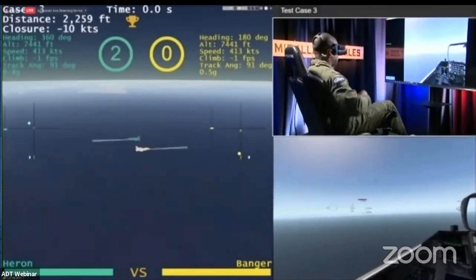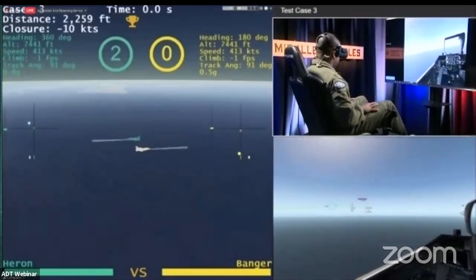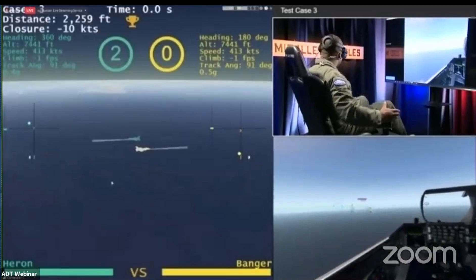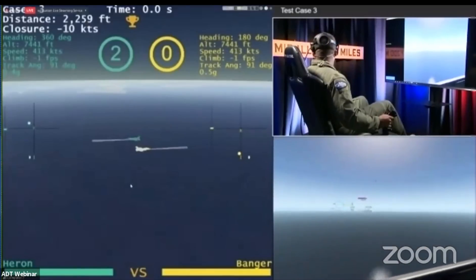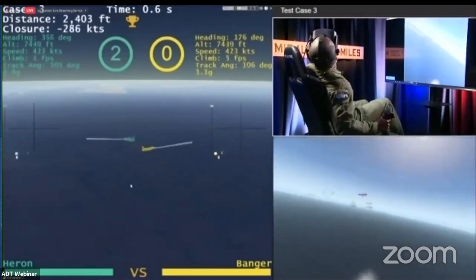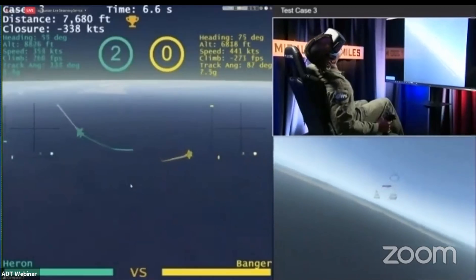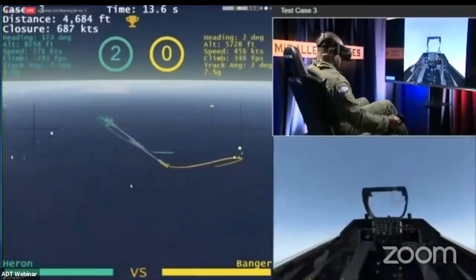This fight sets up lower in altitude — about 7,000 feet, about 400 knots. Both jets have a lot of energy and a lot of options: which direction to turn and whether to exploit vertical going up or down. In the lower right-hand corner you can see a stoplight — red, yellow, green — that's when the fight kicks off. Neutral conditions, about 2,500 feet separation. Heron does that up-and-away pitch looking for an opportunity to get the nose around, while Banger digs low to stay outside of that nose cone.